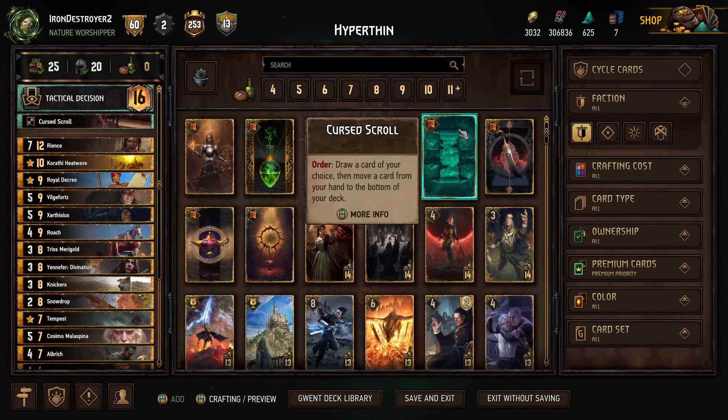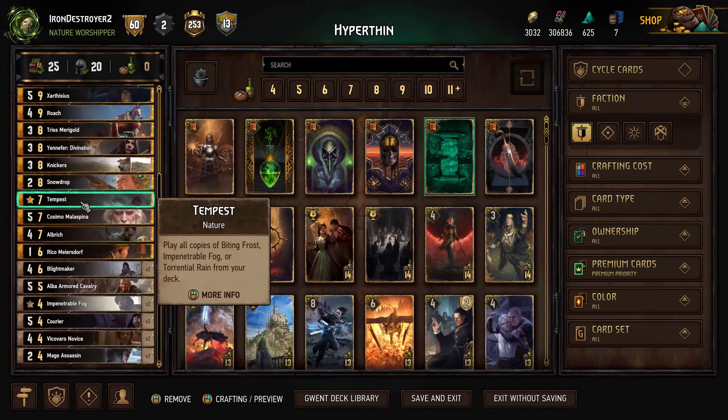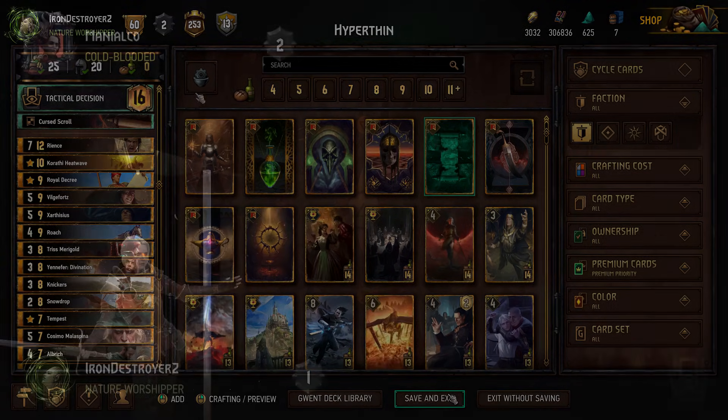I don't think it will hold up super well in the current game — this is an older deck. But I know that you can make Renfri versions. I just didn't want to. It's Renfri versions with Rience. You can make versions with Golden Necker. But let's try this one out and see how it works.